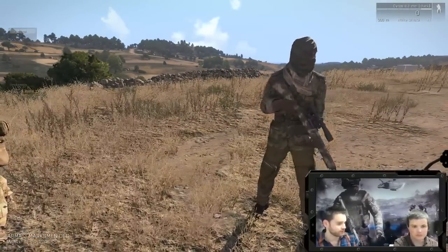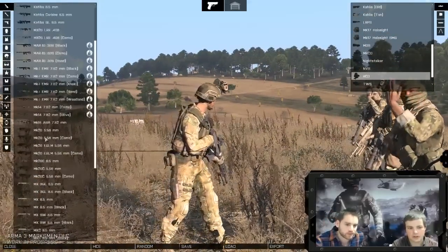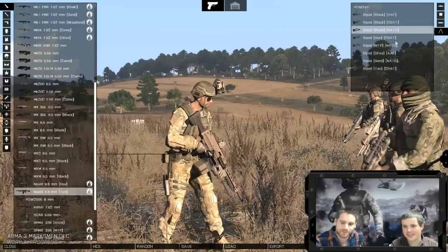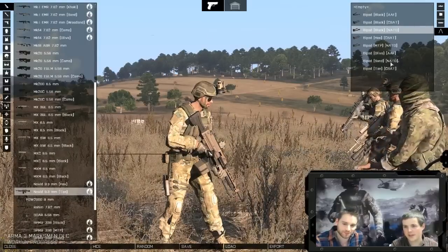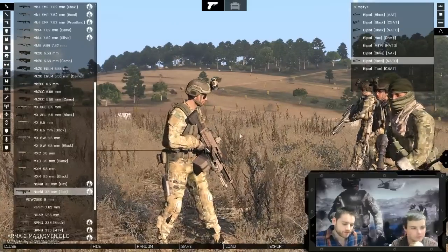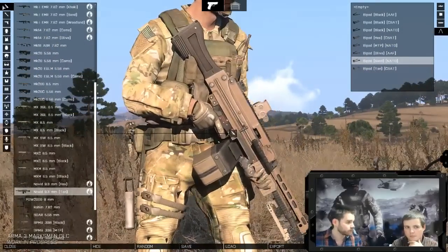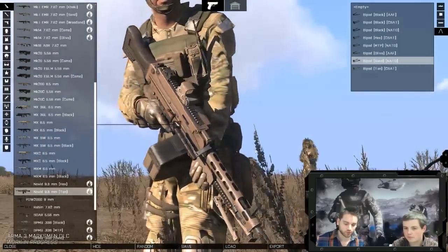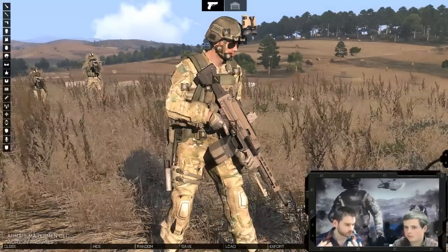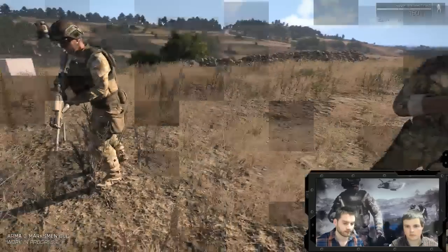Let's move on to those machine guns. The first one — if we stick with CSAT — is the Navid. Bipods! So here we're seeing different colored bipods. In-game already there were some default bipod attachments. But in addition, as platform content — free for everyone — you have new bipods, one for each faction. They look different, they have a little bit of different audio feedback, and they have some color variations to go with the camo patterns on the weapons themselves.